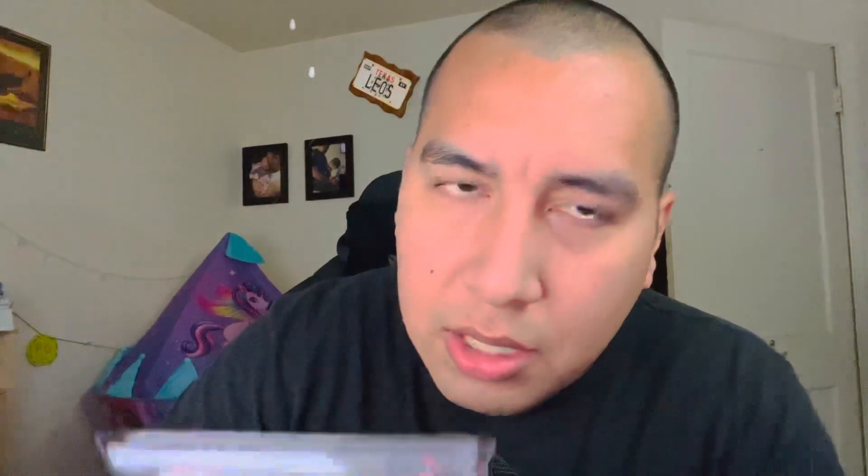Next one we have a Celebi V from Fusion Strike — alternate art, it's a Celebi VMAX. They got a 9. I don't know why it got a 9 — this card looks flawless. Everything's good, but for some reason they got an 8.5 on centering, which I don't see the issue on. This is just strange, maybe it's just me. I'm not the professional grader. It could have at least got a 9.5 — not a 9. For some reason the surface got a 9 and I didn't even touch the surface. I don't see any blemishes whatsoever, but it could just be me.